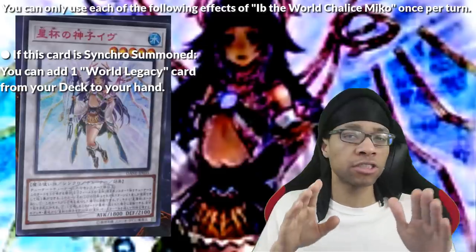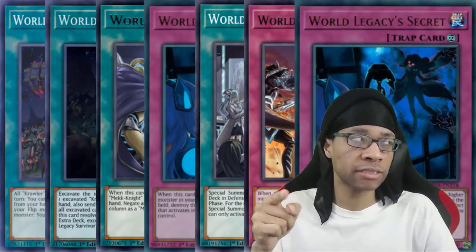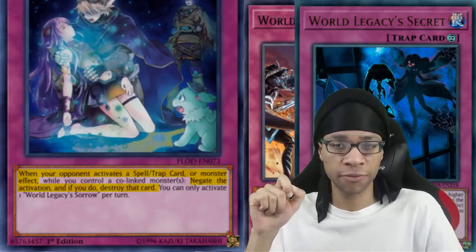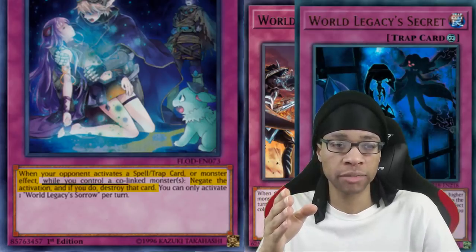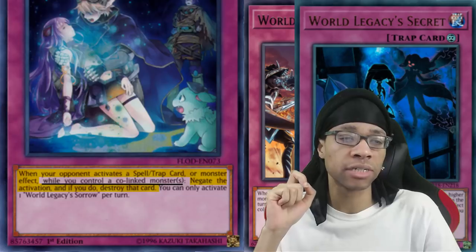Don't get me wrong. There are some good World Legacy cards other than Succession, but they just happen to be tied to another archetype, and those archetypes might not necessarily play those cards or summon Miko. And before somebody brings up World Legacy Sorrows and Infernity Barrier — here's the problem with that: it requires you to control a co-linked monster, and that requires more setup than Miko can provide.